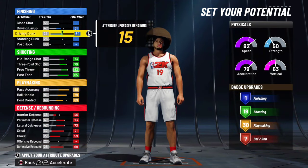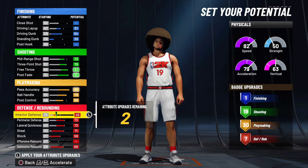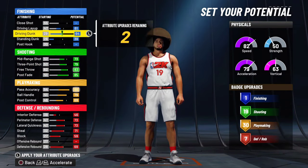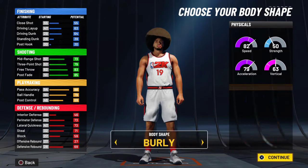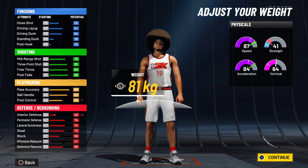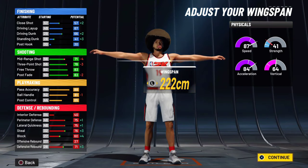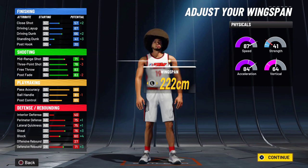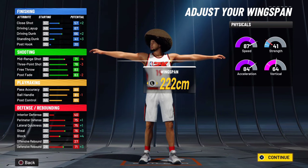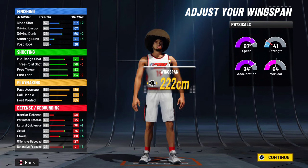So you're gonna go right here at the standing dunk, put that up to 39, and then these two points you can just put them wherever you really want — probably just in interior, layup, or mid-range if you want mid-range up. The height is 1.99 meters, and when you put the wingspan up you should get to a 41. I'm pretty sure 41 standing dunk gives you the two-handed standing dunks and 45 gives you the one-handed. If you want a standing dunk build, go with this one. You're still gonna have an 82 three-ball, 85 ball handle, great passing, your fade is still nice, and you got the finishing you need.